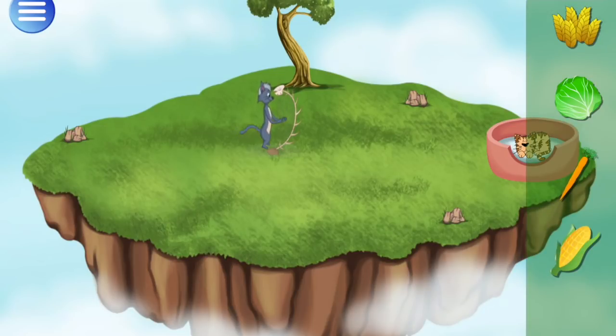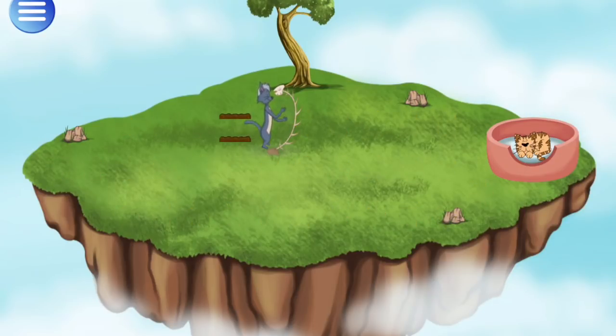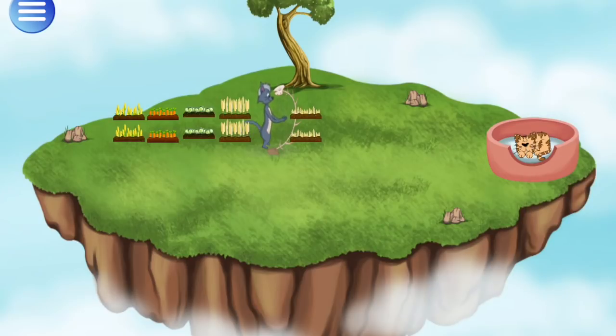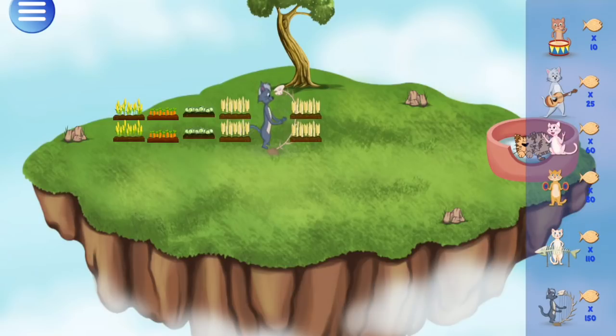So there's four types of food in this game. There's corn which we can plant anywhere on the island, lettuce, carrots, and wheat. So there's wheat, corn, lettuce and carrots, and we have six instrumental monsters on each island.